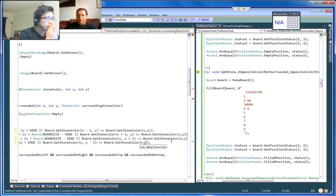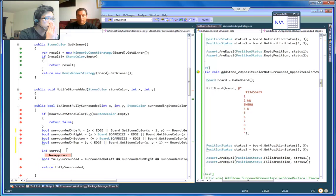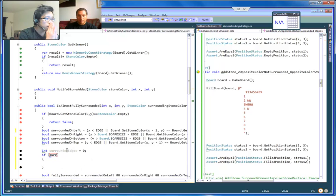We're just going to go ahead and see what happens when we start counting. So: int surroundedEdges = 0; and if surrounded on left, right, on top — surroundedEdges plus plus.